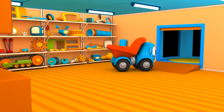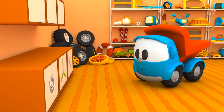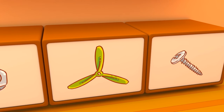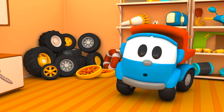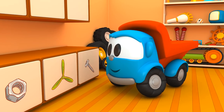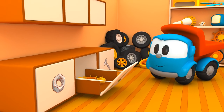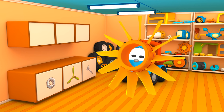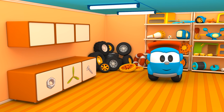Look, there are so many things in Leo's house. A part we need must be in one of these drawers. Which one is it? That's right, this one. Let's go!